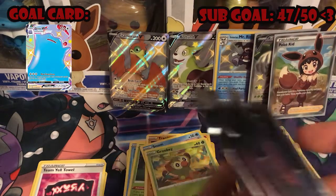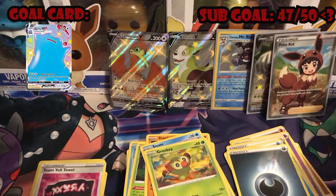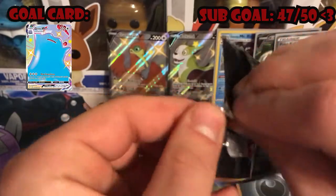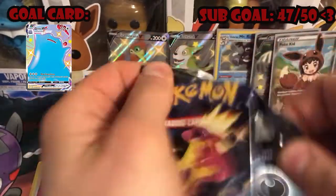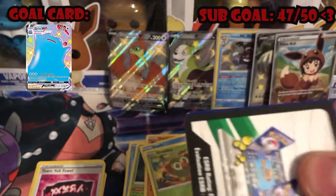Next up we have a Toxtricity pack, our last six packs — which means we are getting into our final tin. Starting it off, we are going to break this out.